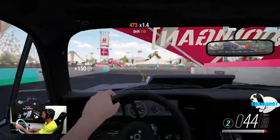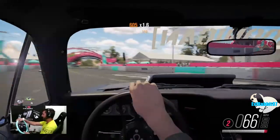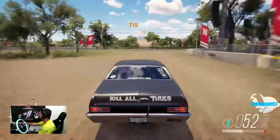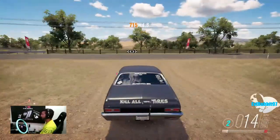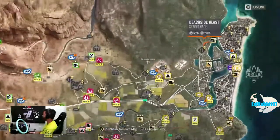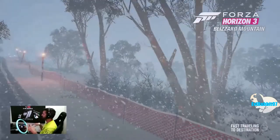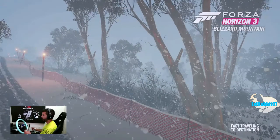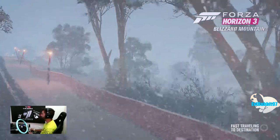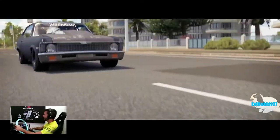There we go — a little first-person drifting going on right now. This thing handles pretty awesome, actually. Not going to lie. So real quick, we're going to hit up the car park, get a little test-and-tune in. It's pretty good to test a car there to get a good setup dialed. Then we'll hit up some drift zones, see what we can do in this thing, do some street drifting. Napalm Nova drift build challenge — let's see how this goes.